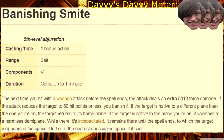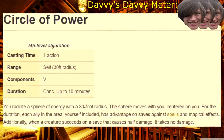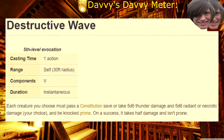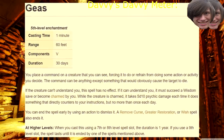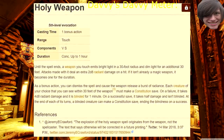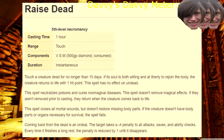Fifth level! Banishing Smite — it's the greatest smite in the world! Circle of Power — your presence becomes so strong that even magical effects can't hurt you. If you wanted to become completely untouchable, now is the time. Destructive Wave — HULK SMASH. Dispel Evil and Good — super situational, but it fits your gimmick. Geas — mind control and the church do not go hand in hand. Holy Weapon — it's nice, but it's not gonna out-compete smites or buffs. Raise Dead — this is not your job. This is the exact opposite of your job.